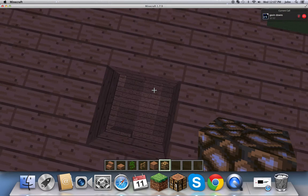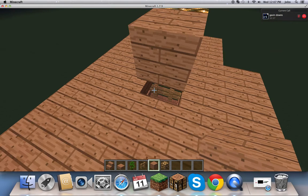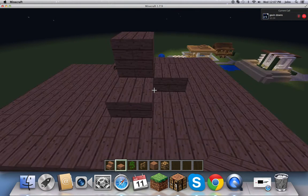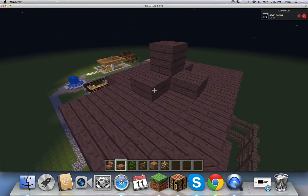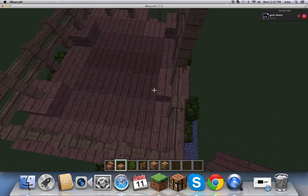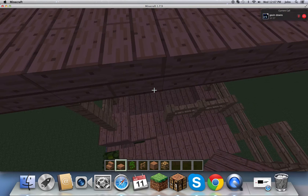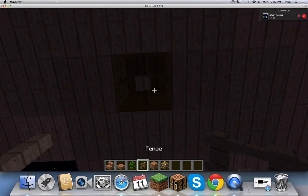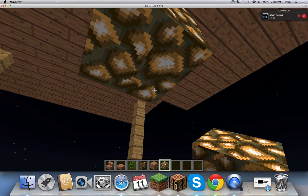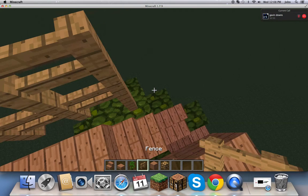Actually, since that doesn't work, you want to just do that, and then place it right there. Then you want to place jungle wood over like that. Drop down into your thing. You want to jump down here, place one fence, and then some glowstone. And that is how to make a treehouse.